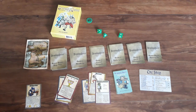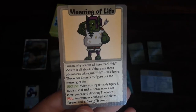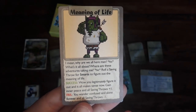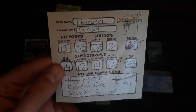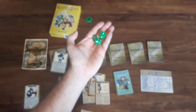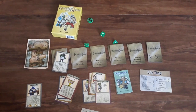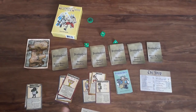Beyond encountering enemies, you might encounter an event card that requires you to perform a saving throw. Here's an example — it tells you that you need to throw for smarts to figure out if you succeed or fail. Looking at this character sheet, their smarts is 12, so you need to roll a 12 or lower to be successful. You would roll all three dice at the same time, and if it's lower than 12, which it is, you would succeed and follow the instructions under success.